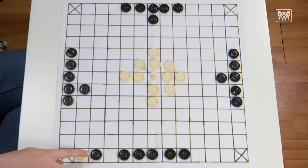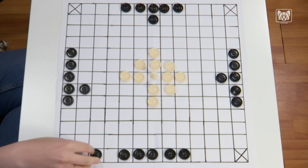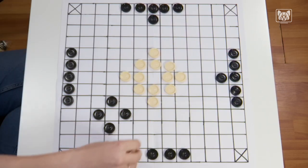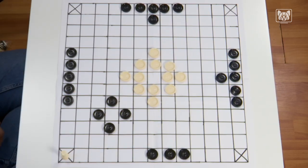There are more ways to capture pieces in the game, but that's enough for now. The king is captured on the throne or on any other ordinary field by four opposing game stones. The game is won if the king is captured or if he has managed to escape to one of the castles.